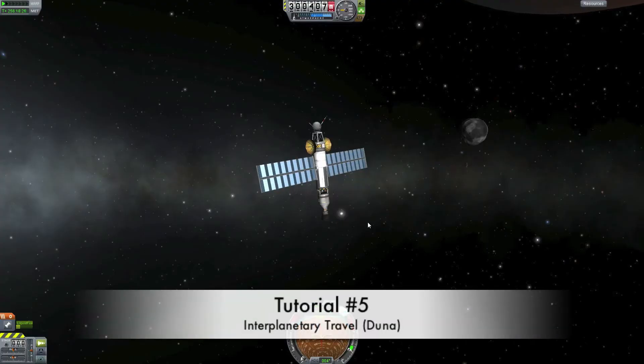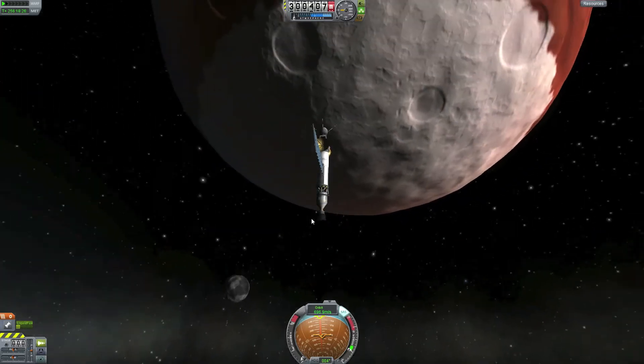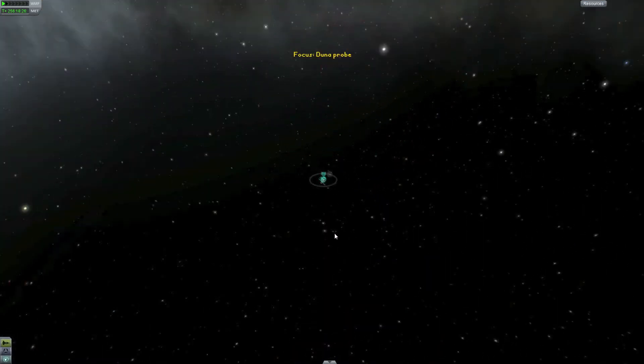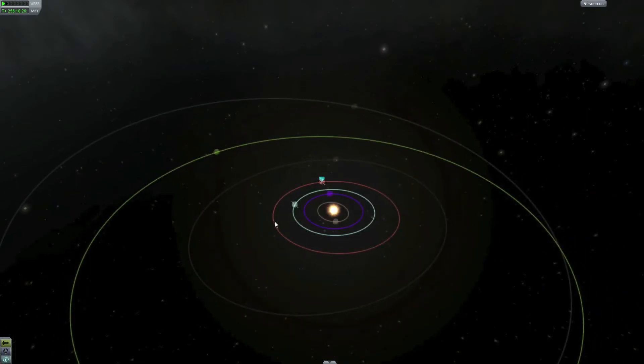Hello and welcome back to another Kerbal Space Program tutorial. In this tutorial we are going to do an interplanetary mission and we are going to Duna today. Duna is the fourth planet in the Kerbal system and it's the planet that is circling outside of Kerbin.